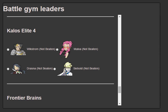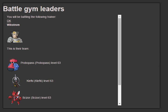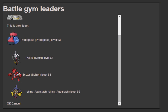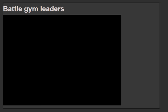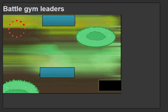Now today guys, we are here battling the Kalos Elite 4. So let's get started off with facing Wickstrom. Let's see his team — he's got a Proboplast and a team of 4, and they're pretty low level as well. So hopefully this should be a bit of a sweep for us.